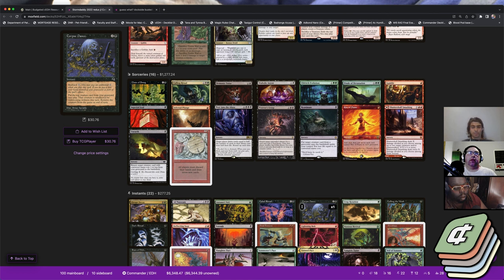Corpse Dance also helps with Necropotence lines — say you Necro for a ton, draw your Entomb, and have a Corpse Dance but don't have a lot of other mana. You can still make something happen there. Necro is definitely worth mentioning here.